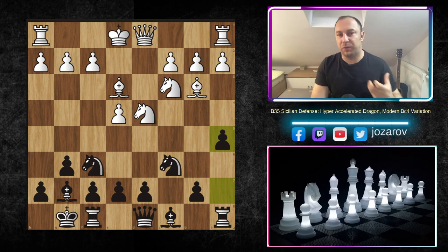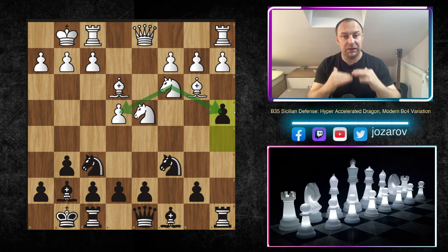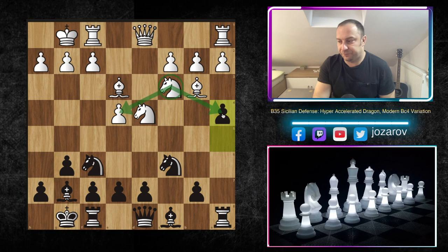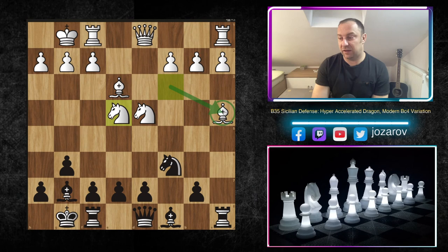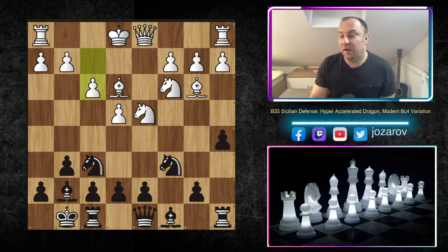We play the move a5, not allowing White to breathe or go into the attack — we simply want to be faster. For instance, if White castles, we can continue pushing with a4, because we notice the knight on c3 is a little overloaded — it must cover both e4 and a4. If knight to a4 happens, we pick up the pawn on e4. If bishop to a4, we can still pick up e4 because after knight to e4, the knight is deflected from defending the bishop — a pretty good game for Black.